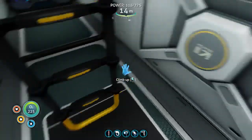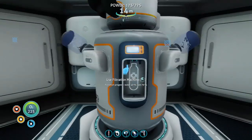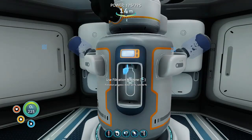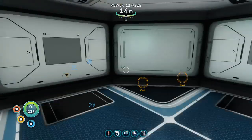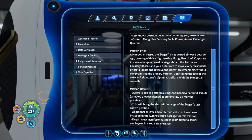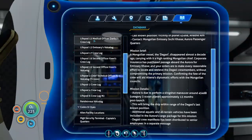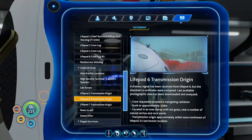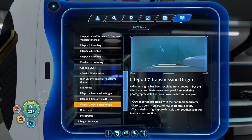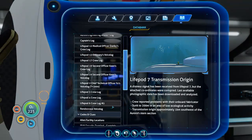On the right side, I finally have my water filtration, which I kind of already set up — so now I effectively have infinite water. I also found some notes: Degasi survivors, Aurora survivors. I found Life Pod 6 — that one was fairly easy. I just needed the compass and then I found it quickly. I did some measuring and realized Life Pod 7 is basically one kilometer directly behind the Aurora, so I'm not going that way yet.